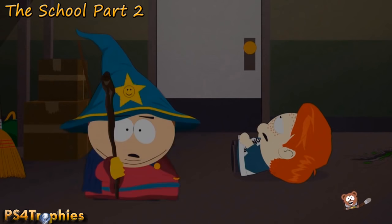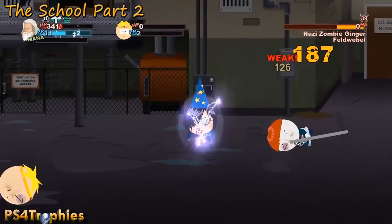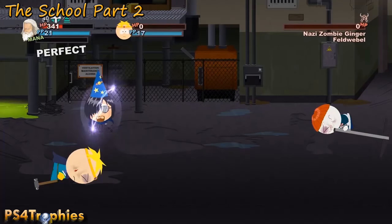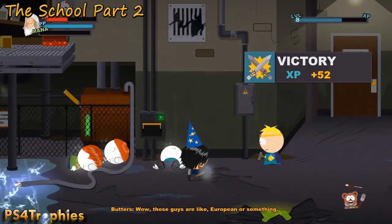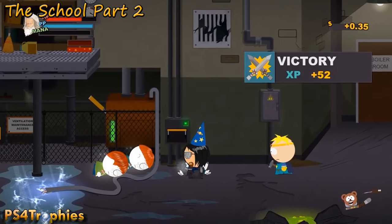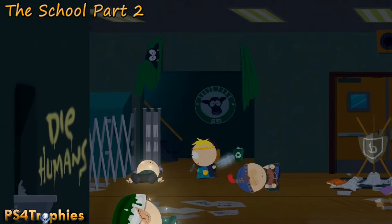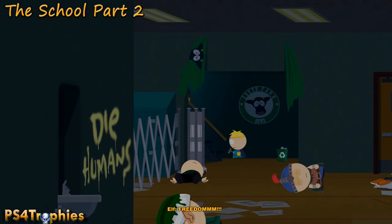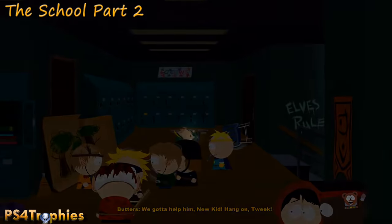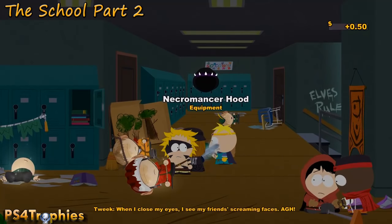Further down you'll automatically get one item when you defeat the Nazi gingers. Then a little further near the boiler room, after defeating those gingers, there's another piece of the Necromancer set. Up on the second floor, loot the bodies from the first fight and you'll get yet another piece of the Necromancer set.